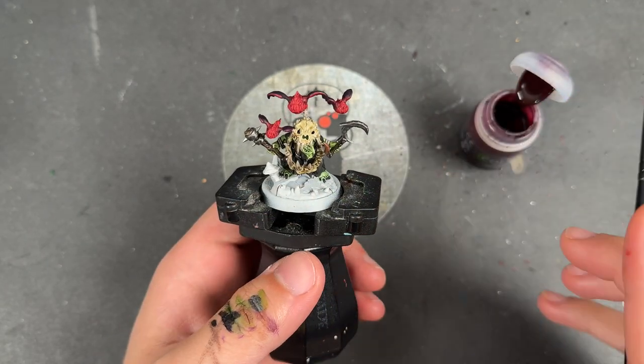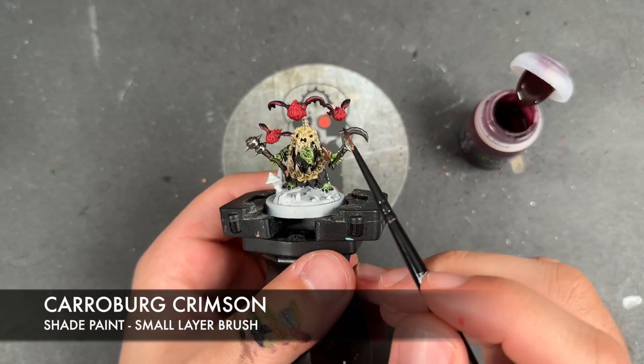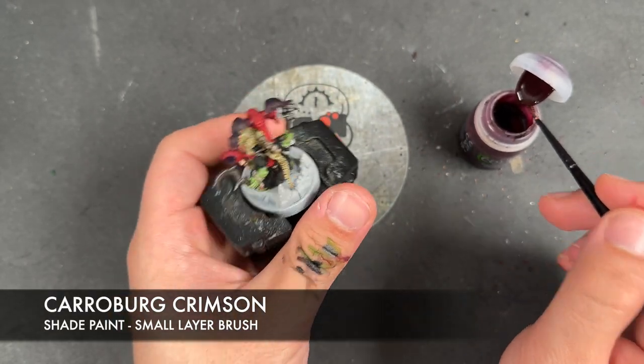With that done, we're then going to take some Carroburg Crimson and apply this over the rest of the squigs.